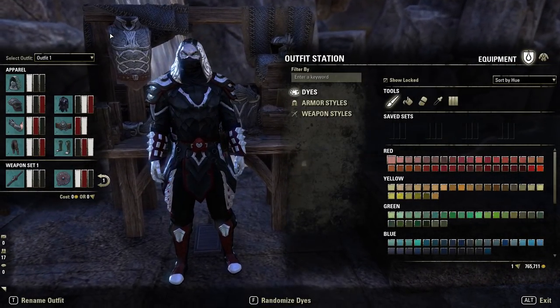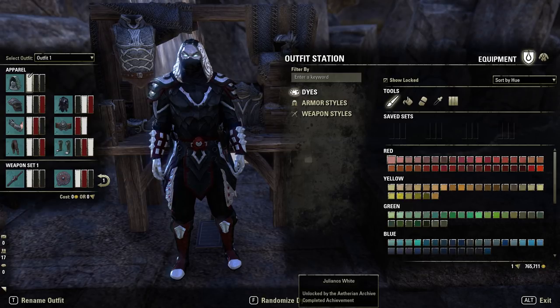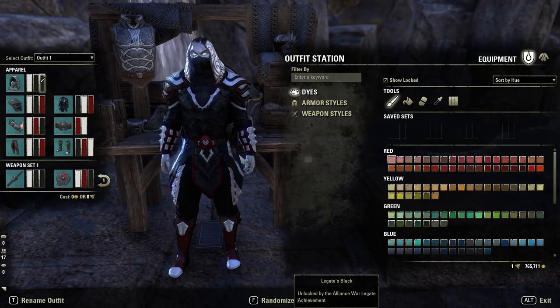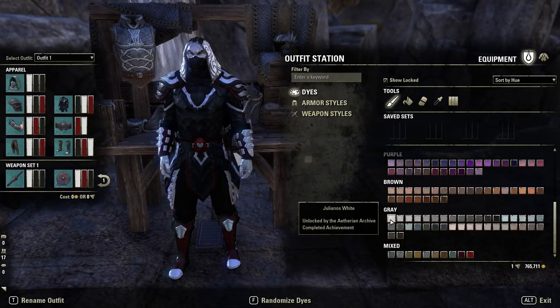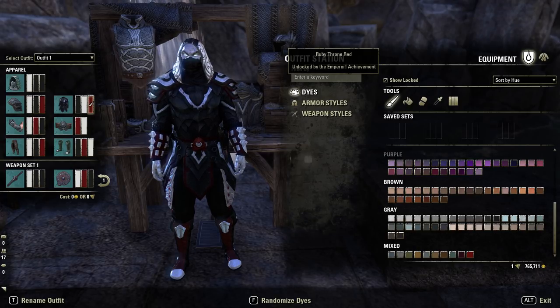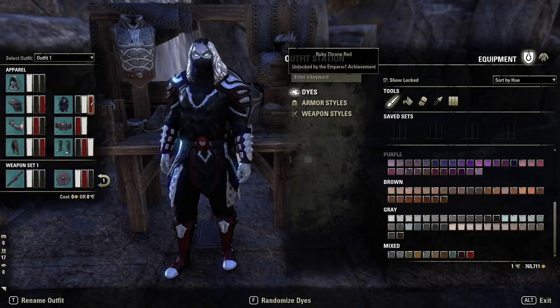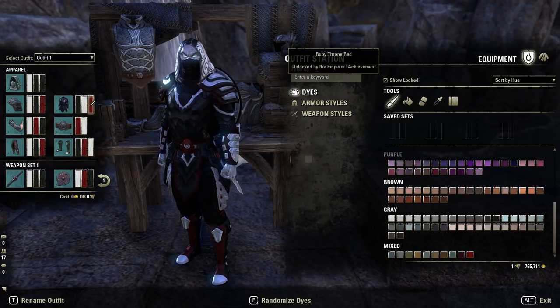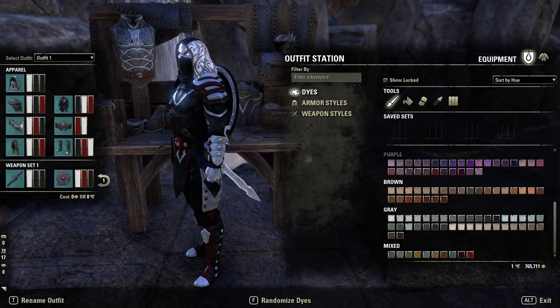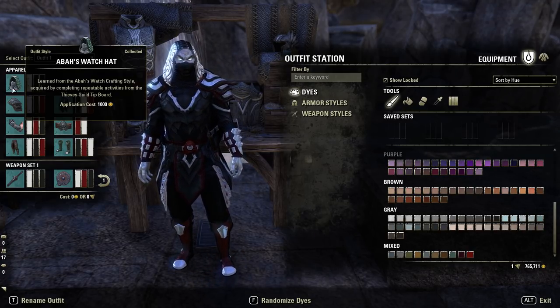Let's move on to that one. Going to the outfit station — this time we're running every single piece with three different dyes. The dyes we're running are Julianos White for the white, Legate Black for the black, and then Ruby Throne Red — which is for Emperor. Obviously that's a tough one, so you could adjust that for a different red should you wish. It's just the one that best goes with the sword in my opinion, but plenty of other styles should be fine.